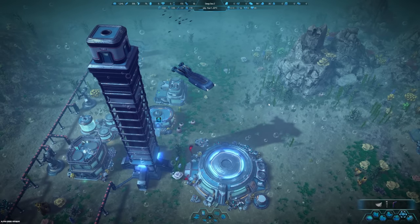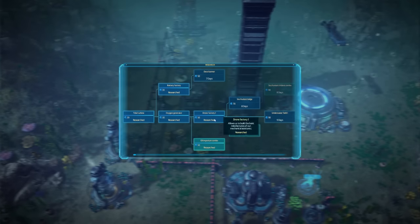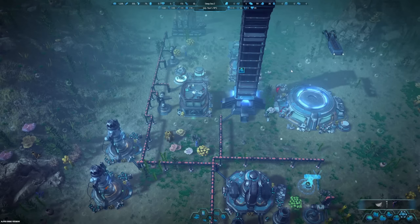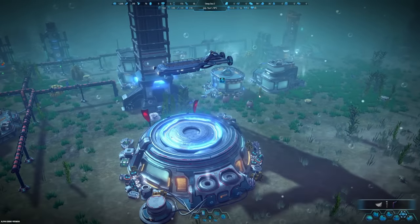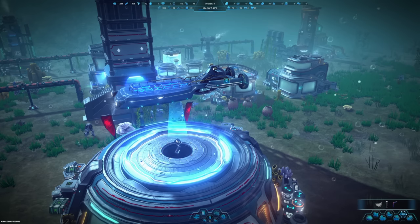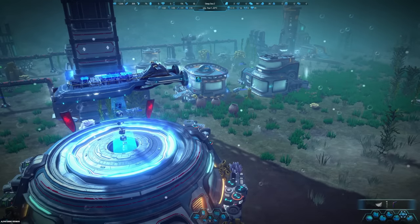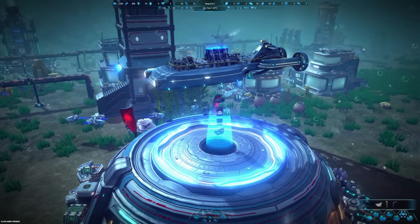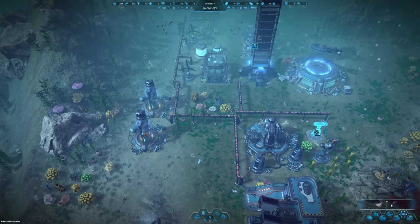That is such a cool machine, I don't know what it's doing. I probably need some research going. Oh, I know - it's moving bulk resources from one place to another! He's like a cargo barge, moving stuff from the depot. That is so neat! Okay, we have some plastic now. Everything looks connected.